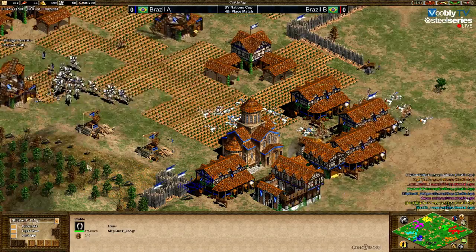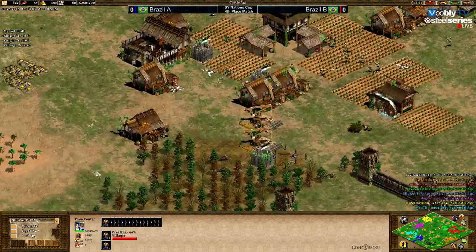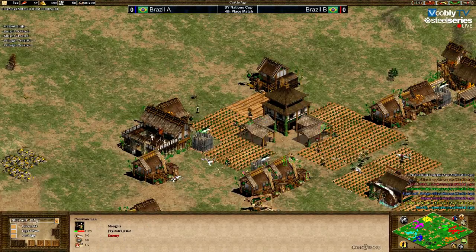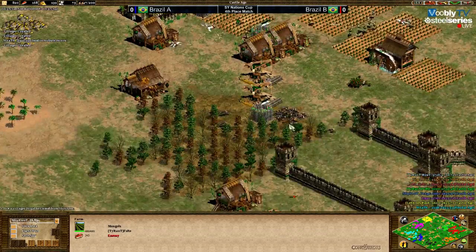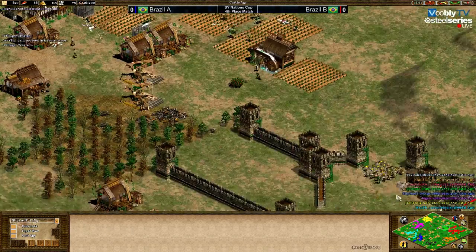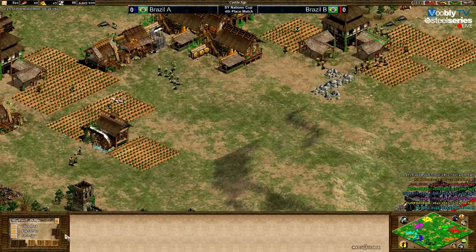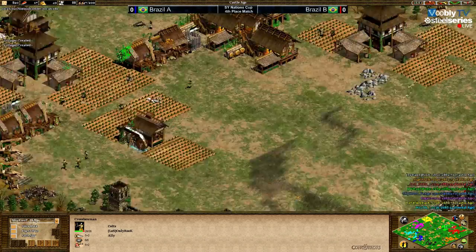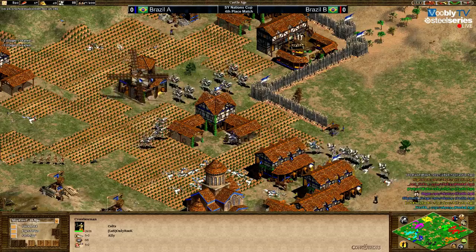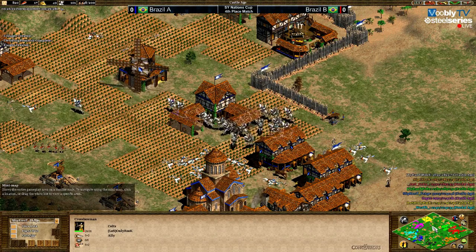Good fights even under the town center. Riud's plus-two knights can stand TC fire no problem. On the other side, they managed to delay Fire a little but I'm not sure it was enough. Fire is actually playing 2v1 — what he needs to do is delay them and hold and survive as long as possible.